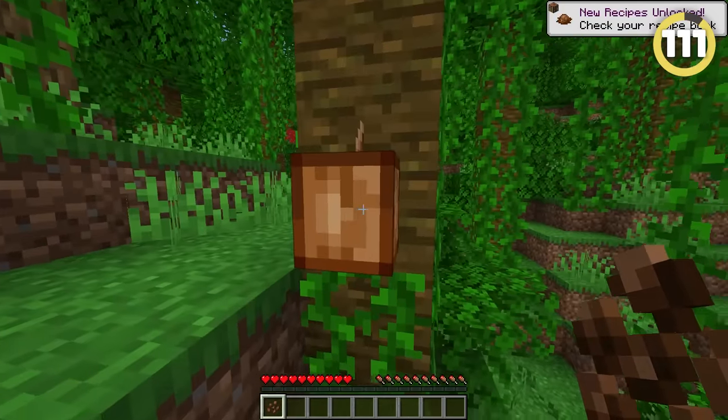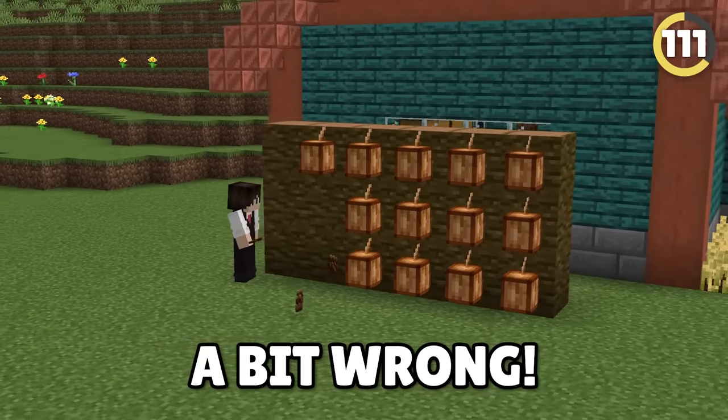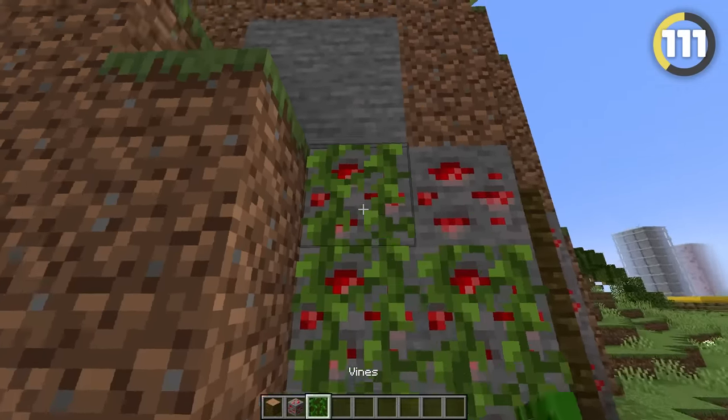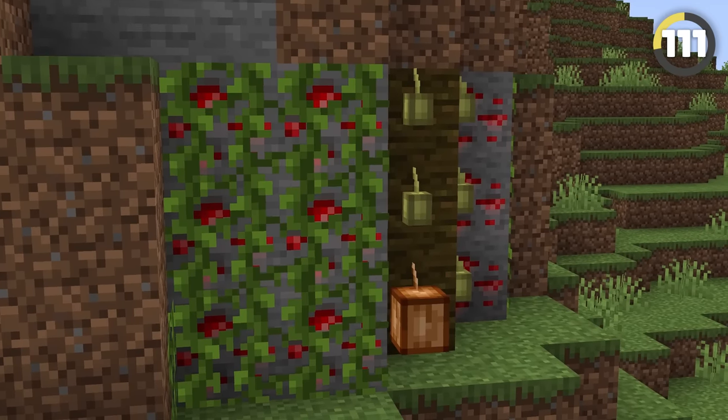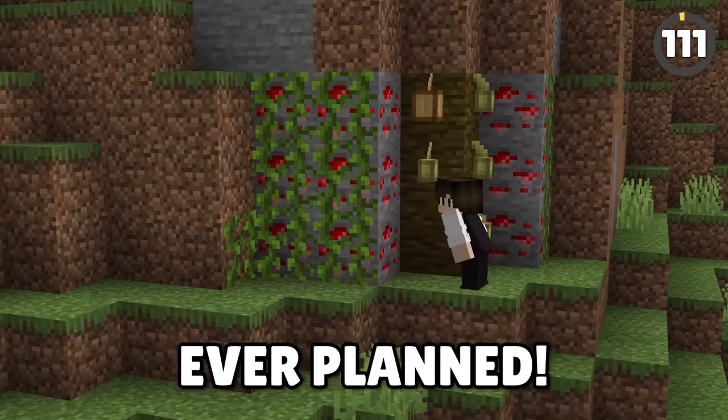The only plant in Minecraft that grows on a wall is a cocoa bean. But instead of just placing them, mix in redstone ore with the wall and cover it up with vines — this creates an incredibly unique hanging roses design that nobody at Mojang ever planned.